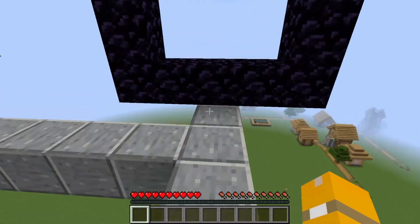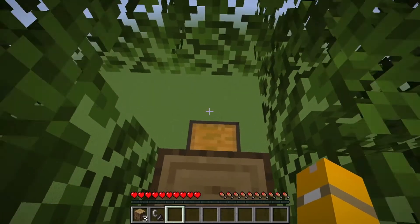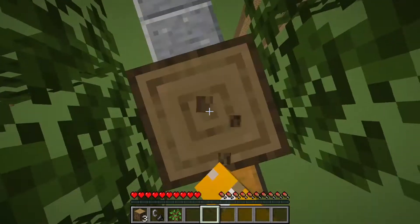First, you have to go ahead and get some wood. After a while, you should have enough wood for the strat. There's a chest at the very end which will give you some flint and steel, so keep that handy.